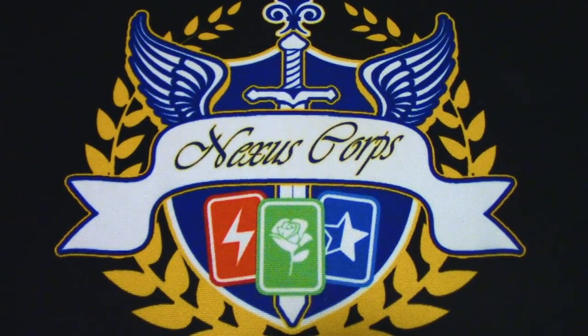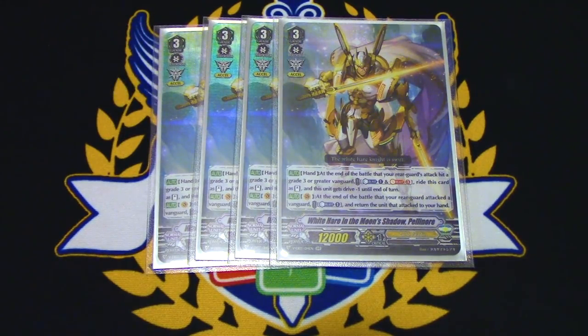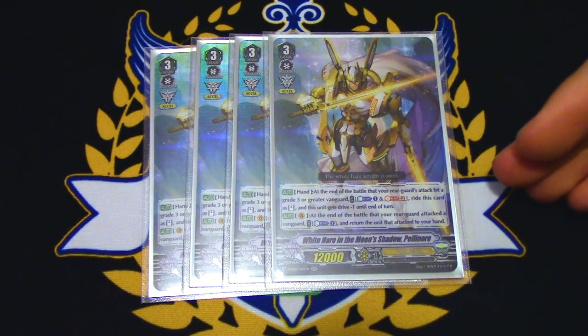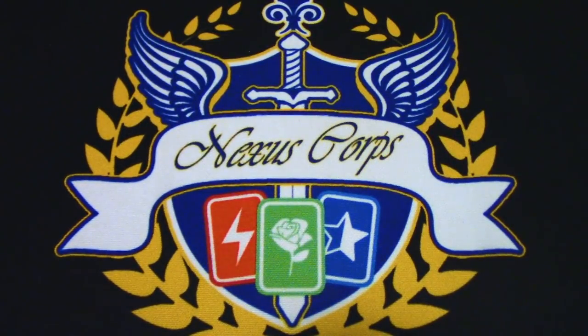Next up for grade 3s is Pelennor. We're going to be running 4 copies. Pelennor's skill is when he's in your hand at the end of the battle that your rearguard attack hit a vanguard that's grade 3 or greater, you Counterblast 1 and Soul Blast 3, and you can ride this card from your hand as stand, and it gets drive minus 1. Probably not going to be using that skill that often. The important skill is when he's on vanguard — at the end of the battle that your rearguard attacked the vanguard, you Counterblast 1 and return that unit to your hand, allowing you to create multi-attacks. You combo it with Dindrain to countercharge, and Counterblast again to pull it back. The goal of this deck is to empty your soul as fast as possible and hit for really high numbers.